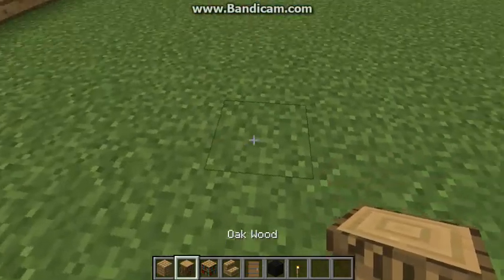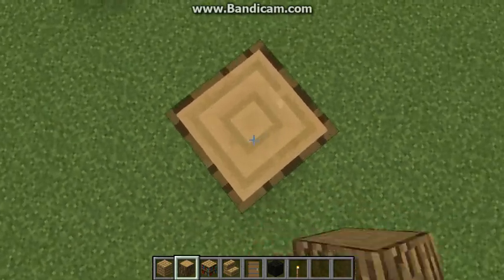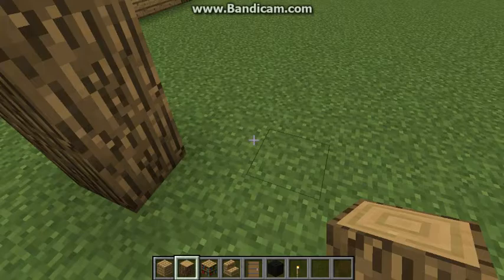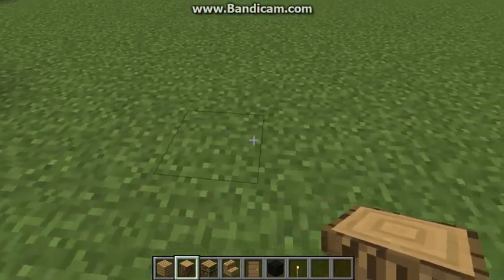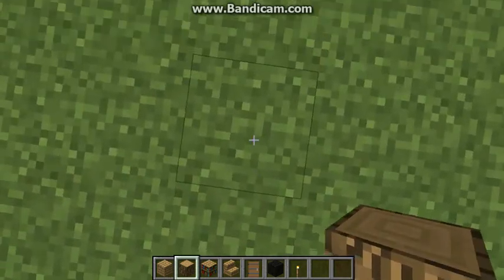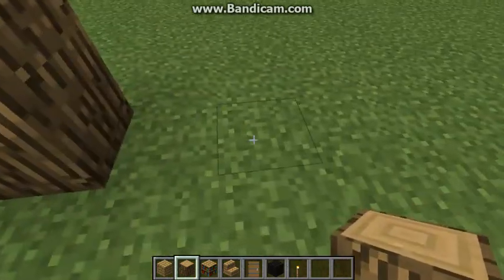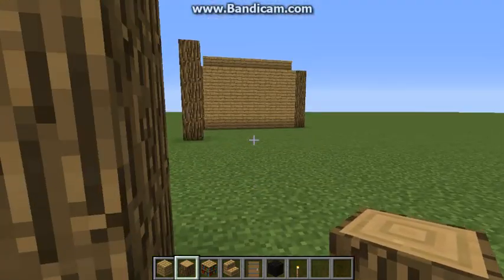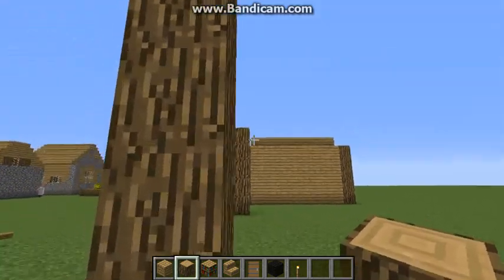First thing you're going to want to do is place down some oak wood five blocks high. Then ten blocks away, place another one. Now do the same thing until you have a perfect square of oak wood.